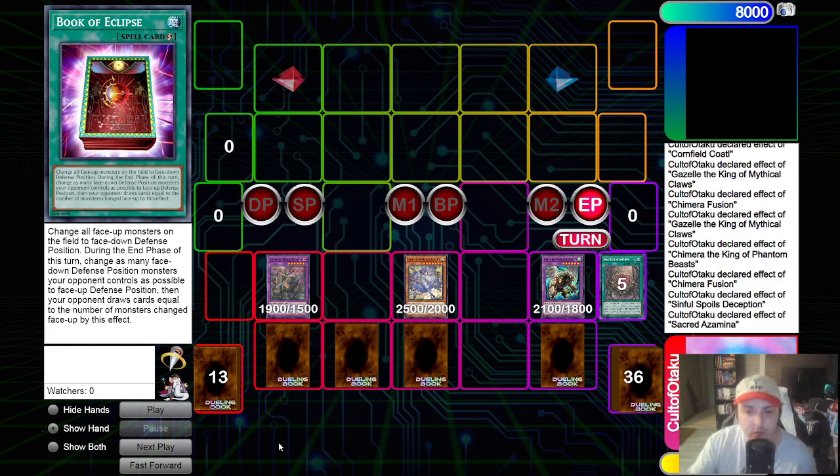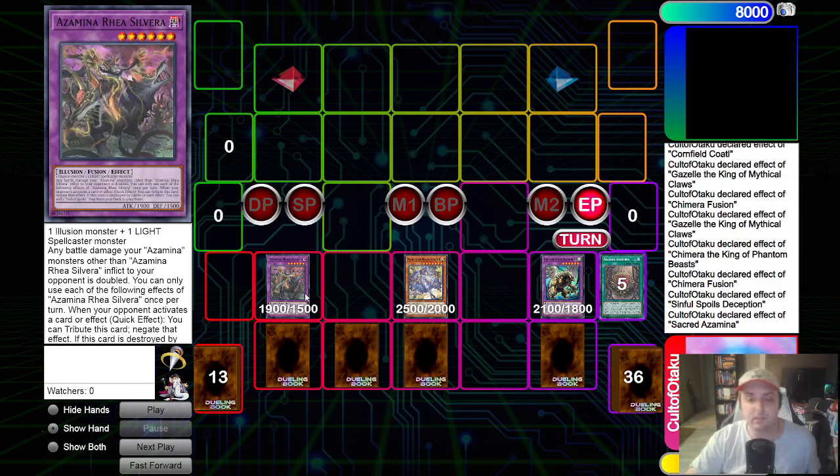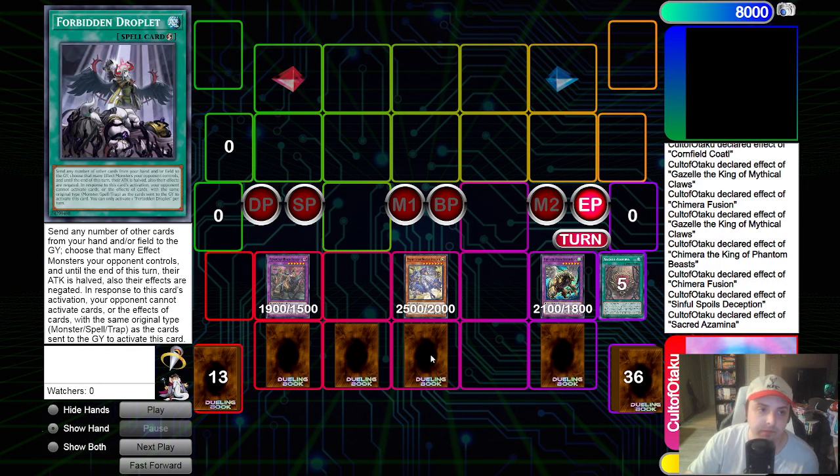We are sitting pretty good. We have the ability to avoid being targeted by card effects because Codal is engraving. We have Chimera on board. We have Diabels on board so they can't just play Board Breakers right out the gate - they will have to set them first. If they have Imperm, Droplet, or Evenly Matched, they just can't use them at all - they are dead cards unless they can out the Diabels. We have Book of Eclipse to stop their turn in its tracks. We have Silvera to stop shenanigans to out the Diabels. We have the Omni Negate, Forbidden Droplet, and Chimera Fusion if absolutely necessary. We could realistically fuse away Diabels and Chimera to dodge a Board Breaker, and use Chimera on resolution to revive Diabels so our opponent still has to play around her.